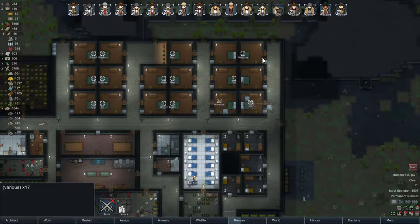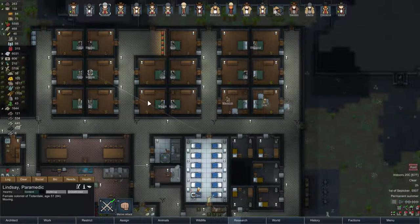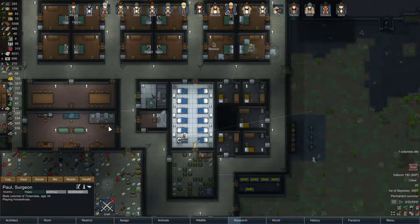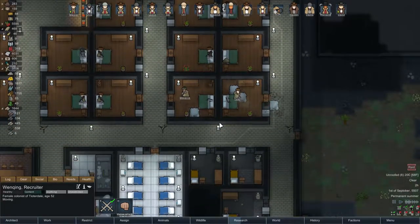Everybody up — well, I guess not Buffy because you can't. Everybody up and let's get over here. Lindsay — sure, making meds. Let's have the non-combatants... playing horseshoes — no, that's not going to be a good thing to do. Let's have Paul sit and wait over here, because I'm sure there's going to be some injuries. And Wenquing, let's get you over here as well, just out of the way. Let's slow time down a little bit.